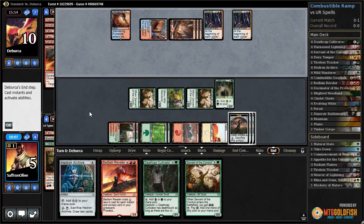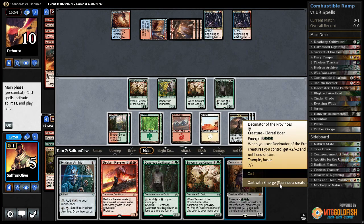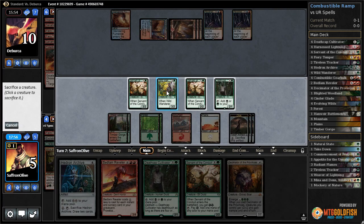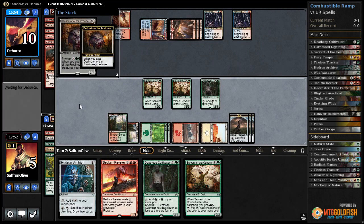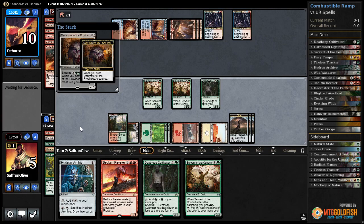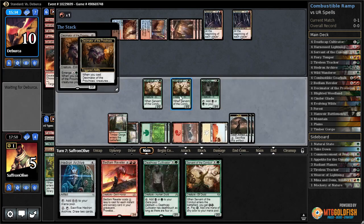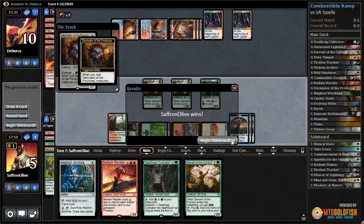Collective Brutality - all right, now we don't have lethal. Opponent draws, opponent draws. We draw - now we do have lethal! Cast with emerge, sacking Wild Wanderer, trample up the crew. Oh, that was a key draw. We'd likely have been dead if we didn't rip the Decimator there, but now I don't think it really matters - Decimator is seven on its own, and any other one creature is lethal.